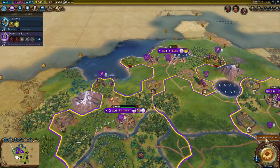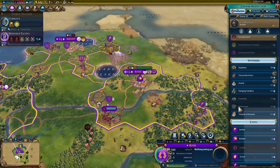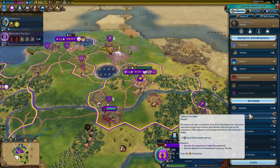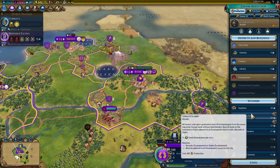Currency is probably a good shout next - maybe get a commercial hub going. For Rome, it's Terracotta Army time. The reason it's good for Rome: all current units gain a promotion level, and all archaeologists from the owner may enter foreign lands without open borders, which helps with culture. Specialise in archaeological museums in your theatre districts. It must be built on flat grassland or plain adjacent to an encampment district with barracks or stable, and it gives plus one great general point per turn.